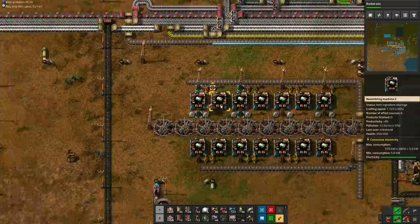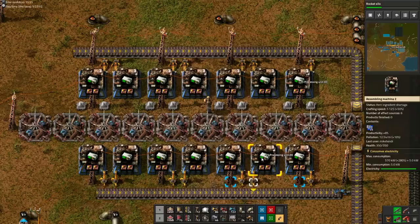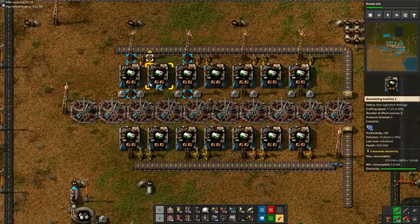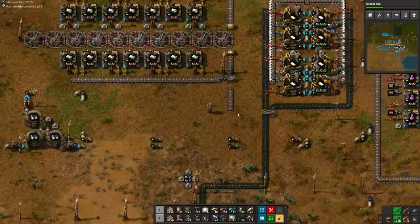Finally, we can start off the rocket control unit party. We need 25 of each resource in every assembler, so do the blue chips first. With their stack size of 100, it's a bit awkward to distribute 25 to each assembler. After that's done, we can easily insert half stacks of speed modules to start the assembly process. You can just right-click drag over the machines. A buffer chest will allow us to keep track of production more easily.